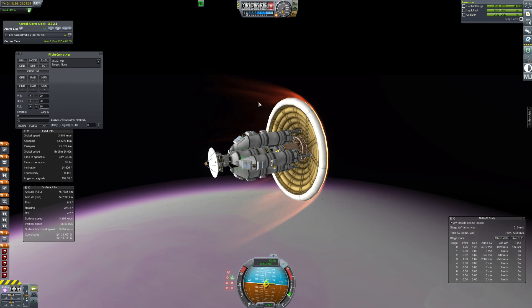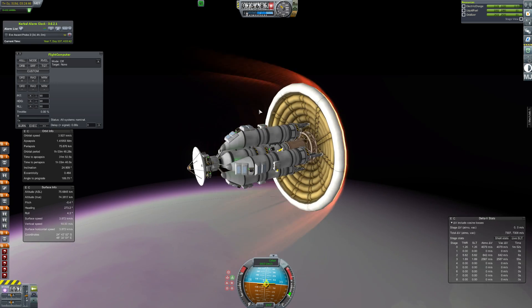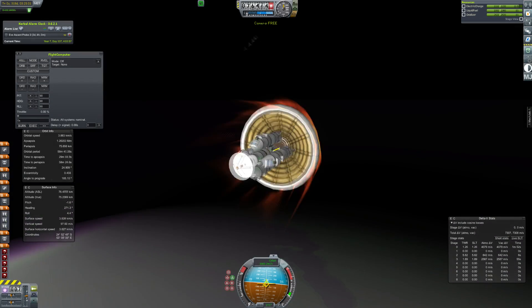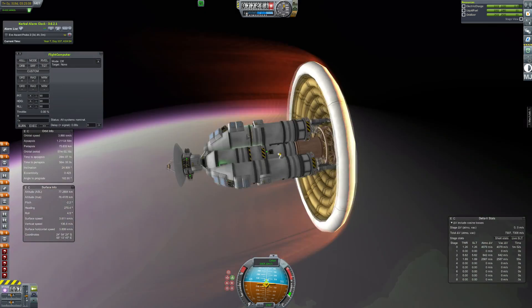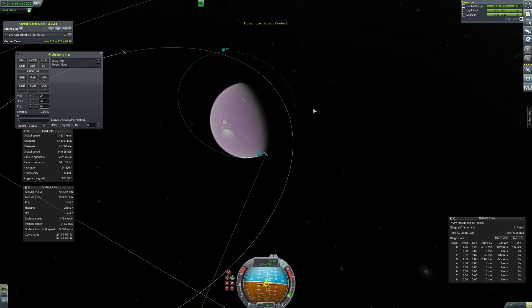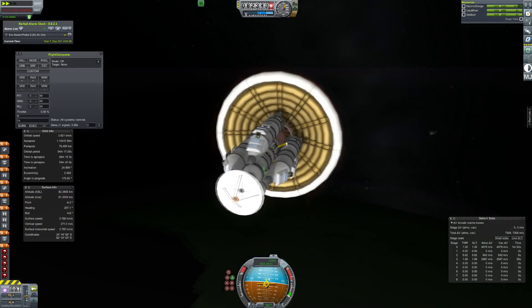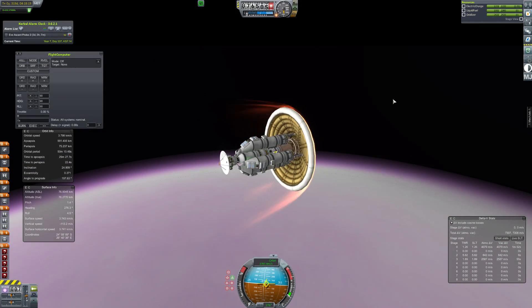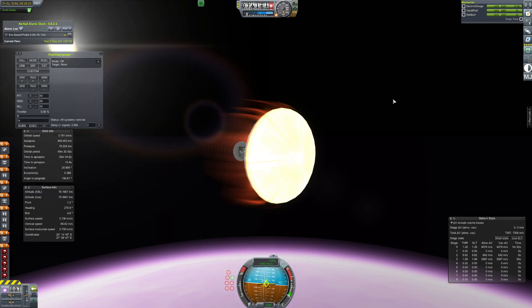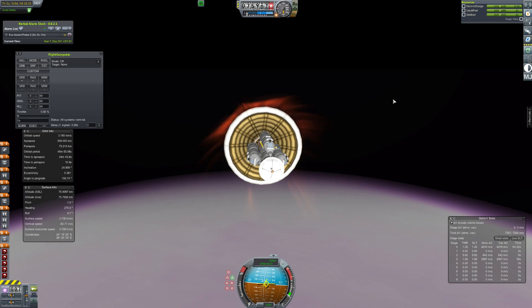Now we're just doing another aerobraking pass, slowing ourselves down, getting ourselves into not a circular orbit this time, but after a little more hopefully to a point where we can land safely and just sort of get to EVE finally — because I've actually tried this once before and it failed because we sort of exploded. Then yeah, another aerobraking pass, just straight aerobraking, because it takes quite a while to do these things.